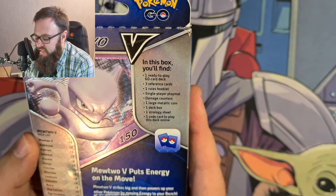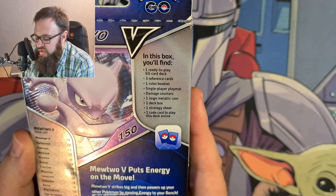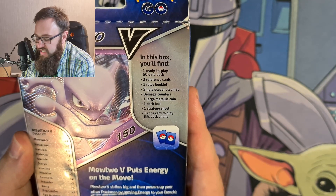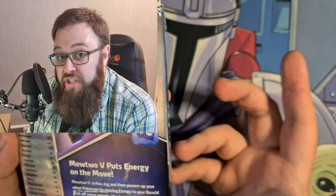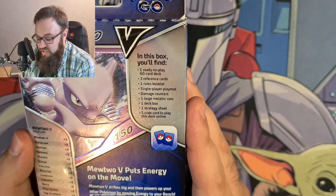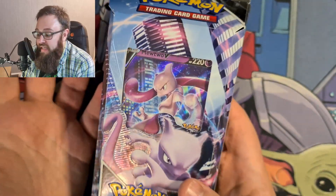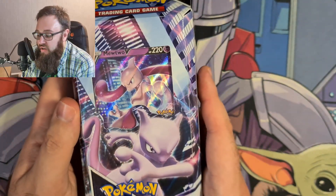There's one rule book, a playmat, damage counters, all the usual bits and pieces. There's a deck box in there, a strategy sheet, and one code card — which as I always do on the channel I'll drop that in, so whoever's lucky enough to get on to the video and see that code card first can play this deck in the online version of the game.